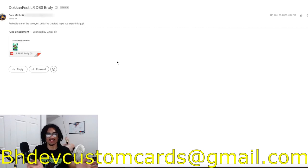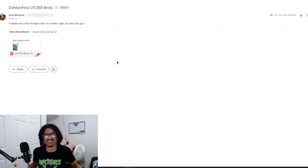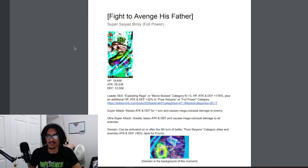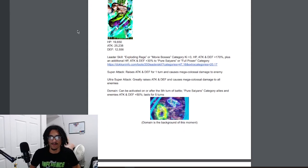Sam says probably one of the strongest units he's created — hope you enjoy this guy. I'm going to absolutely enjoy this because it's a Dragon Ball Super Broly, and who doesn't love Dragon Ball Super Broly? So let's go straight into it. His title is 'Fight to Avenge His Father' — Super Saiyan Broly Full Power. He is Extreme AGL, obviously an LR, and look at his attack stat: 25,000. Wow.